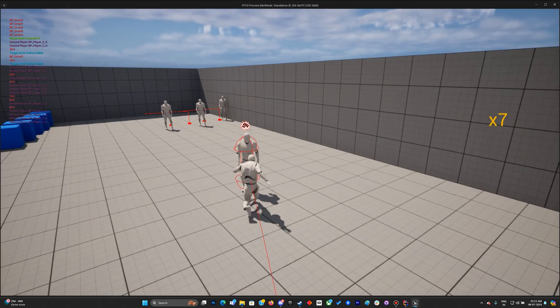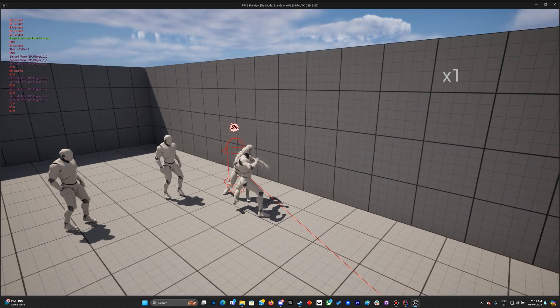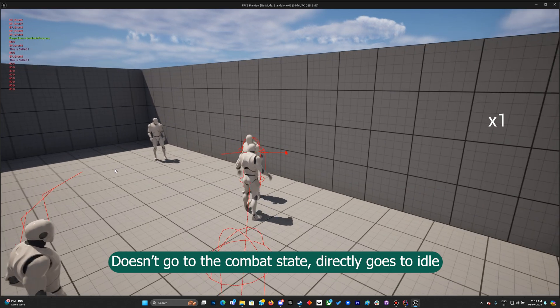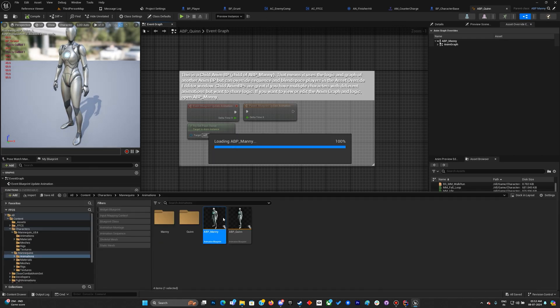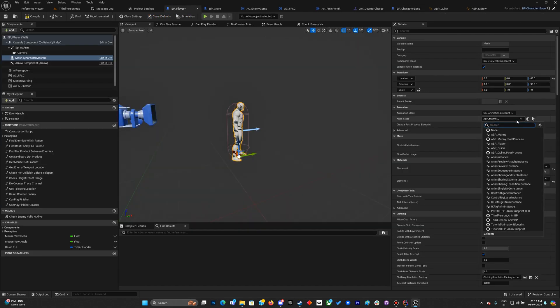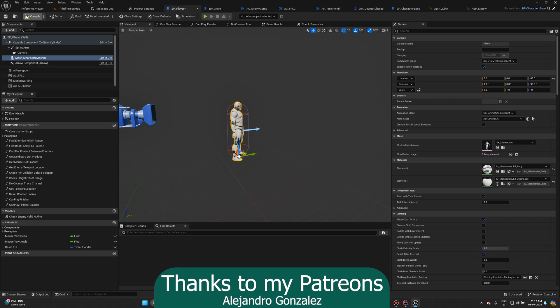Let's test the dash counter. Looking at the ABB Player — alright, that takes care of the major bugs we had.